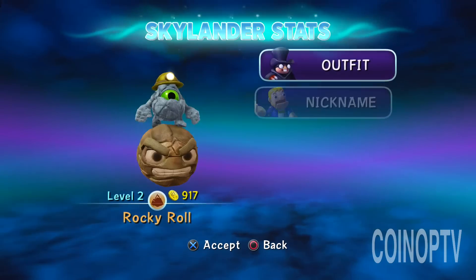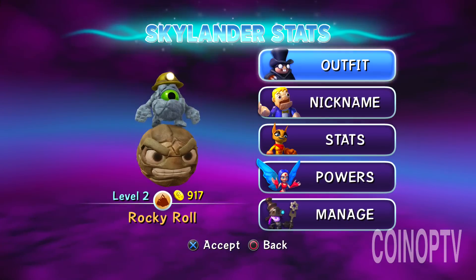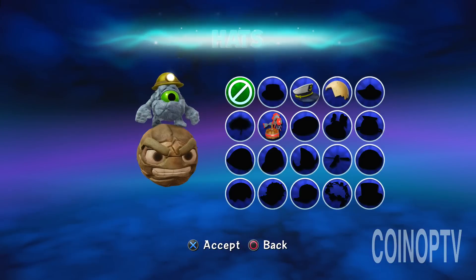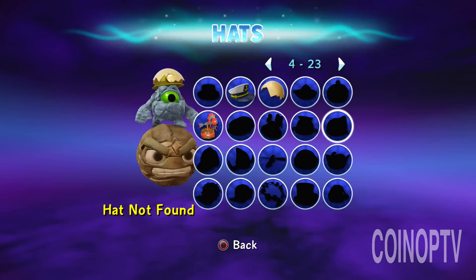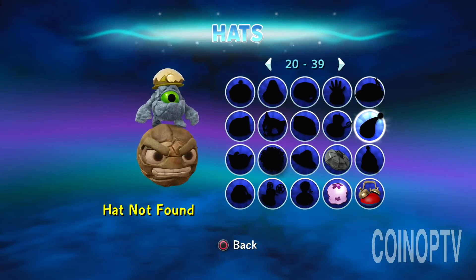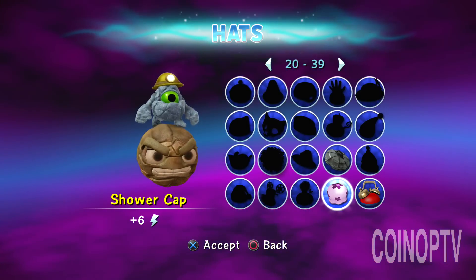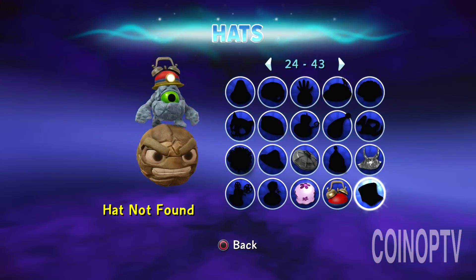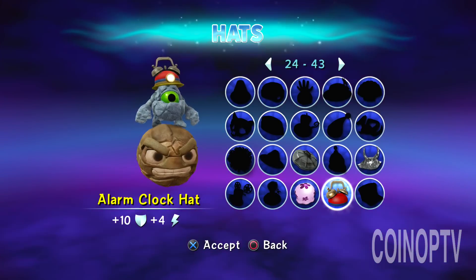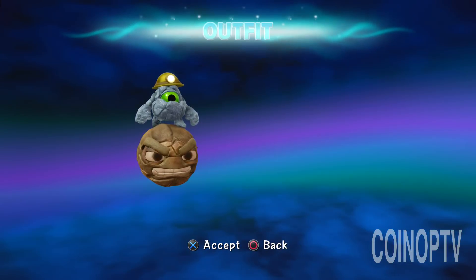Let's give Rocky Roll a look — he's got his little miner's cap there. Let's see what some of these other hats look like. I need to go through and unlock some of these hats. He's got the miner hat and the little other hat on top. Oh, that looks kind of cool — I like the alarm clock hat.